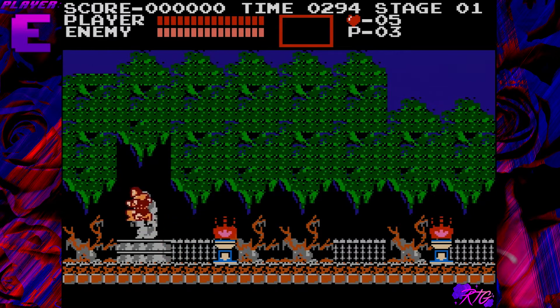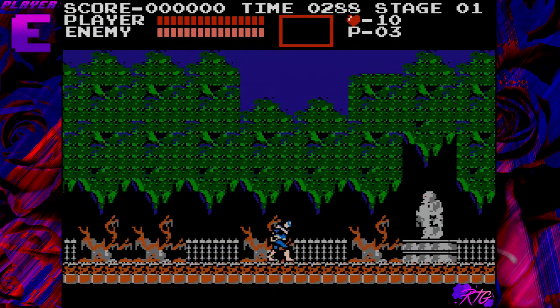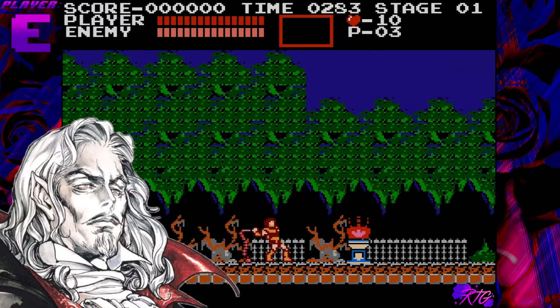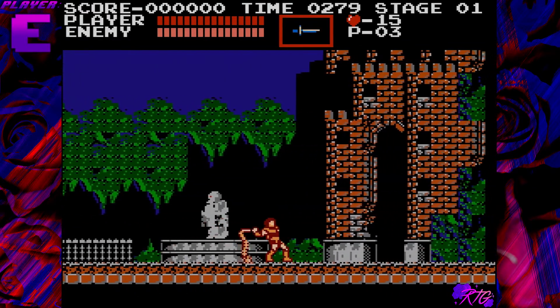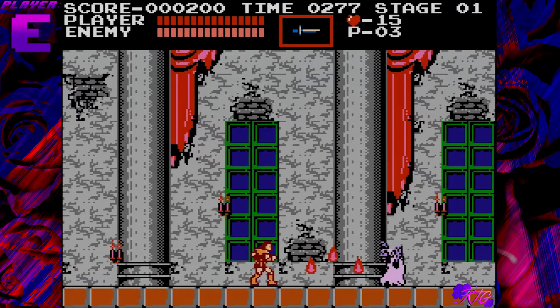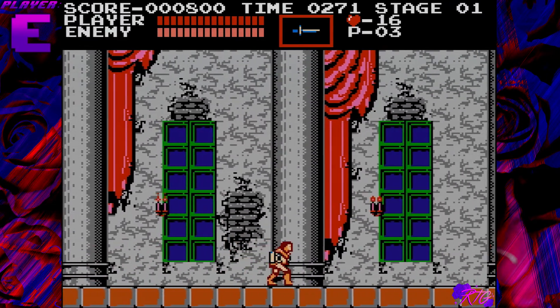Yeah, duh. There is a time limit. This is the series of like ninja-guidance style hard, but horror themed because you're a vampire killer named Simon Belmont, you're off to kill Dracula. You use that item by pushing up and attack.